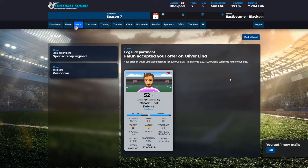But we did get one player — Fallon accepted your offer on Oliver Lin. That's great.